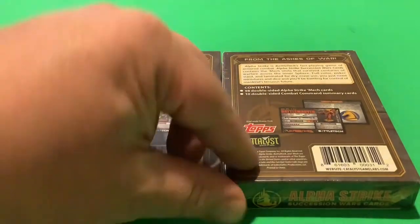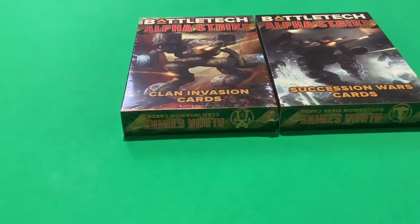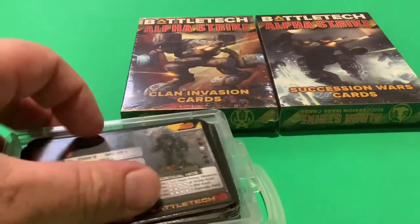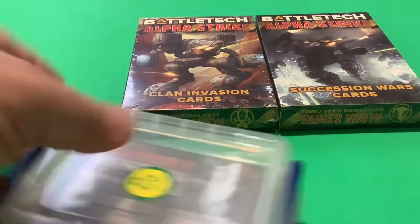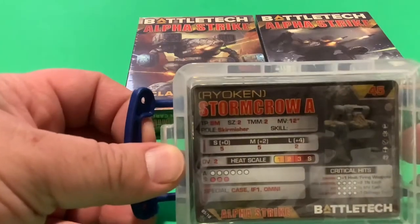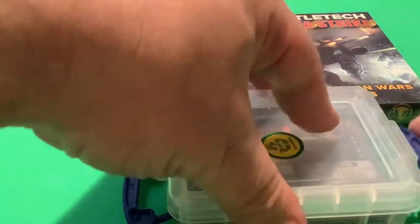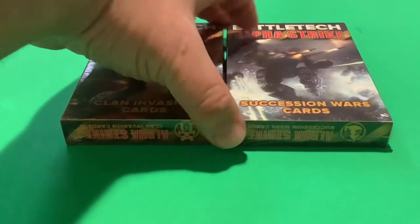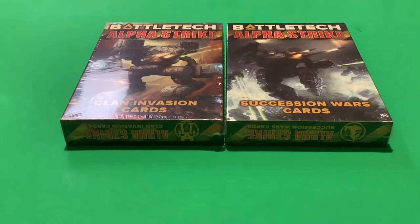Most of the mech cards I have are from packs that came out previously — not the ad hoc cards but some from the striker and recon packs. I'll check whether they're still compatible and identical to these new ones. My current access to Alpha Strike cards is mainly from the Clan Invasion set, and I have a lot of mechs, though only certain ones have Alpha Strike cards.